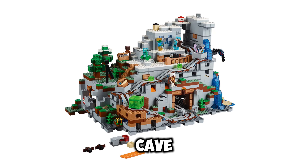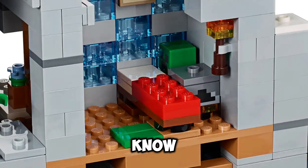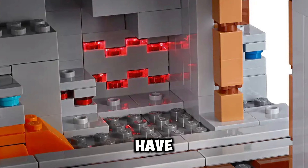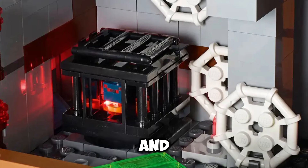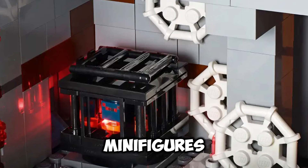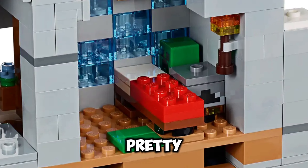In our number 1 spot — I think you all saw this coming — it's the Mountain Cave, with 2,863 pieces. This set has so many minifigures. We have the normal Alex and Steve, a slime, cave spider, Enderman, wolves, charged creepers, and so many other things. So it's just an epic set with loads of minifigures, pieces, and an amazing build. You should definitely try and pick this one up if you find it — it's a pretty difficult one to find nowadays.